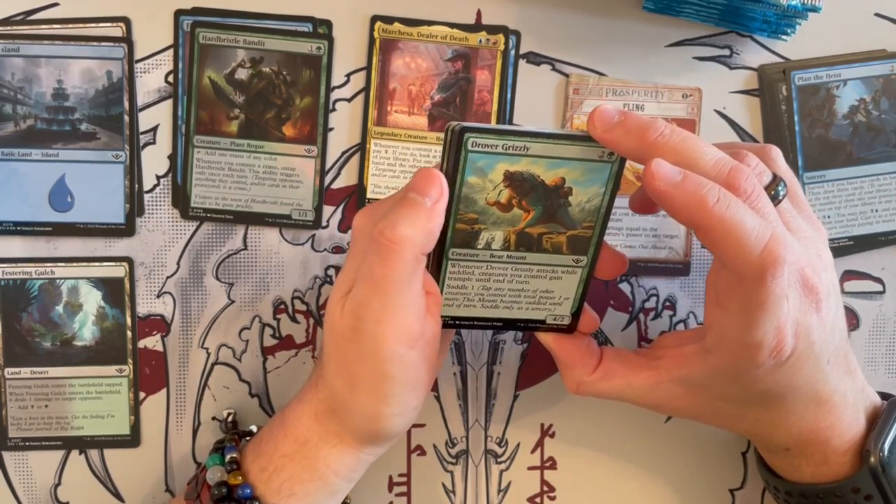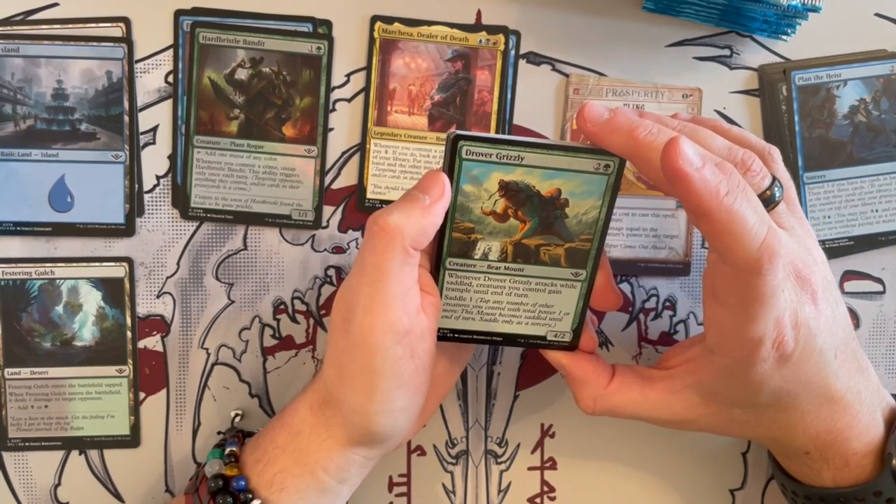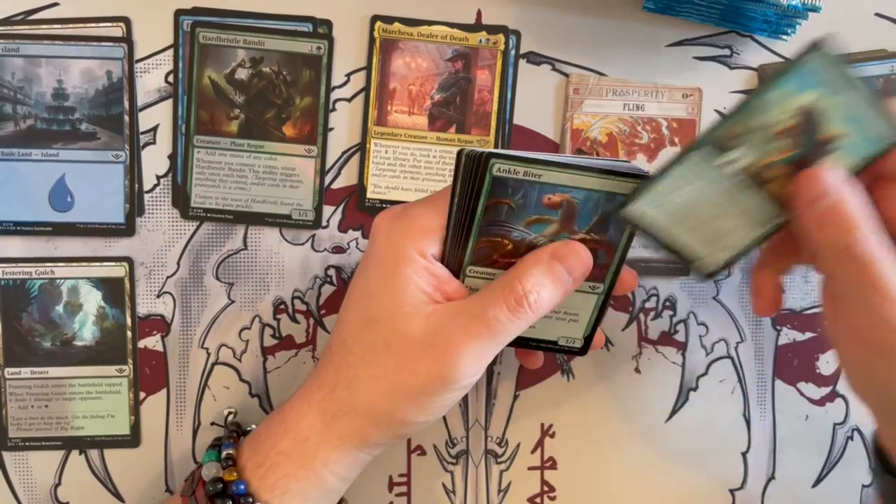Then we have Drover Grizzly — a 4/2. While it's saddled, all attacking creatures you control gain Trample and Menace. Well, that can be significantly annoying in a power-matters deck going green overall.